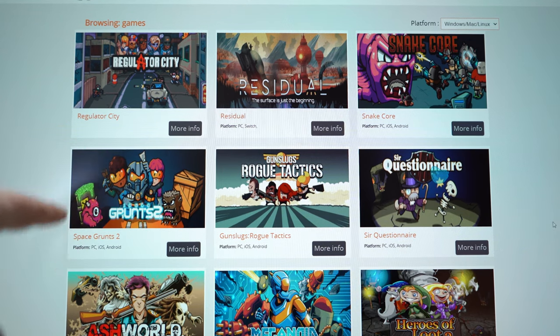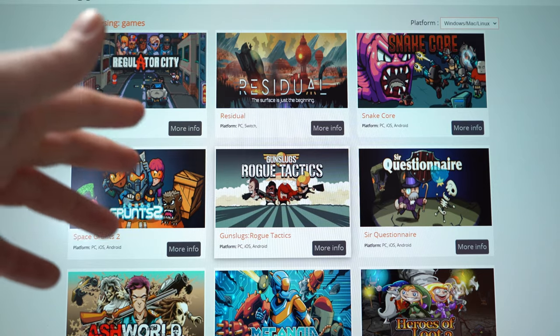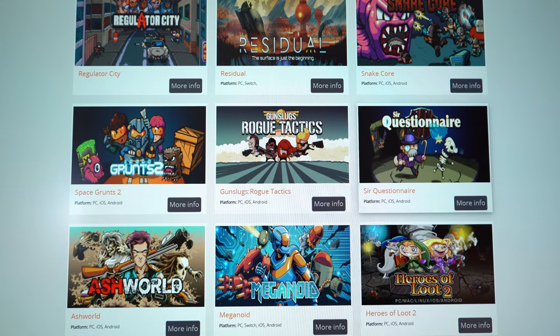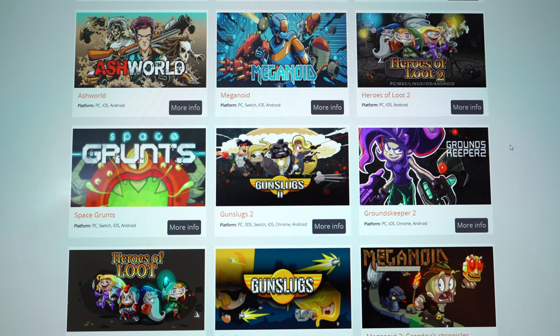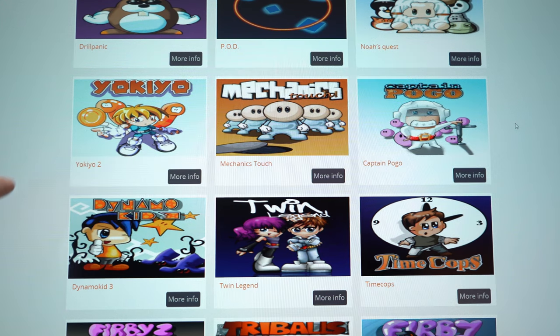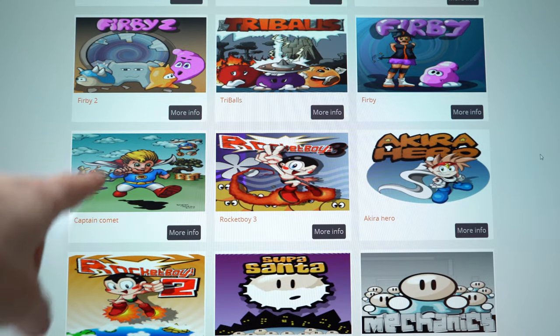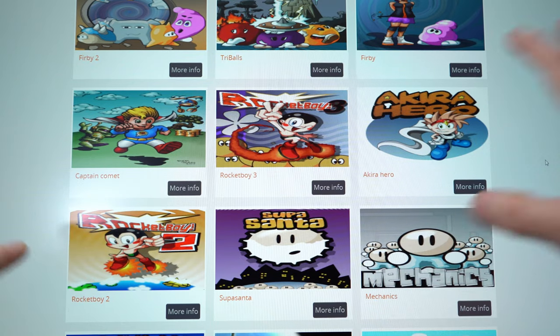Residual was done by an Iranian artist. I did Snake-or and Space Buns myself — Space Buns is just ugly and terrible, I should redo it. Gunslugs used repurposed art from the original. Sir Questionnaire was done by someone else. Ashworld and Meganoid were by Enga. Heroes of Loot, Space Guns, Groundskeeper, and others were done by Scott. And going all the way back to the older games, those were done by Jessica — you can see all the manga style was hers. Pretty cool stuff back then.